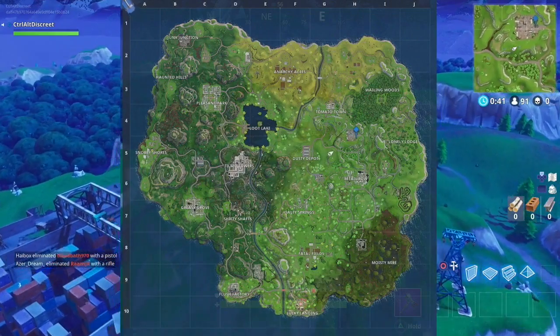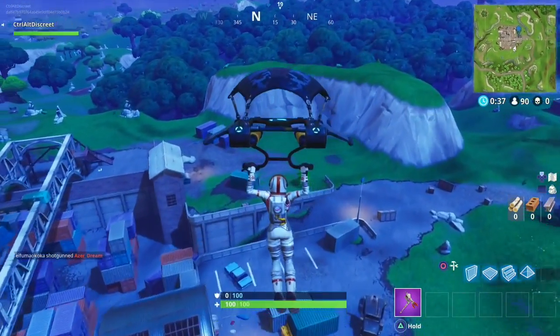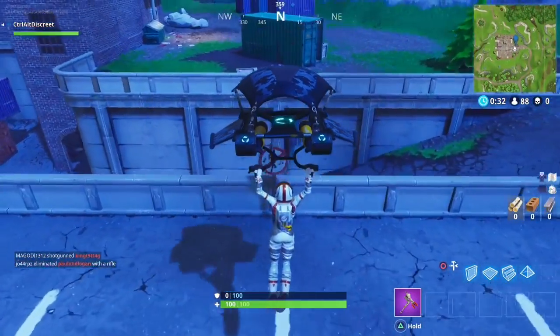The sixth place I recommend dropping into, and probably less busy than Retail, is the Shipyard. Although you may encounter someone dropping here, the sign is far enough outside of where a typical player usually tries to find loot.